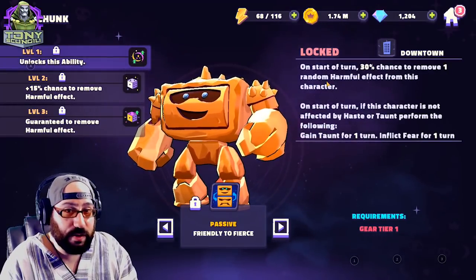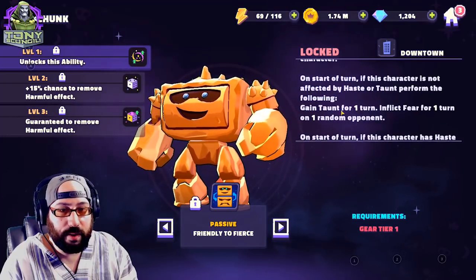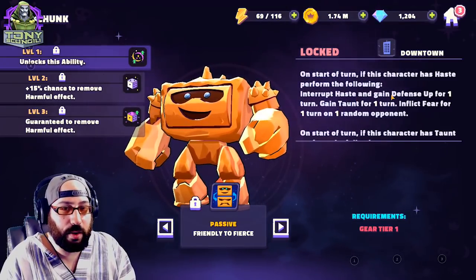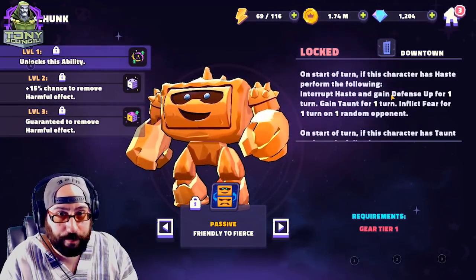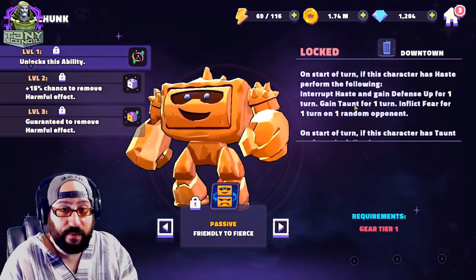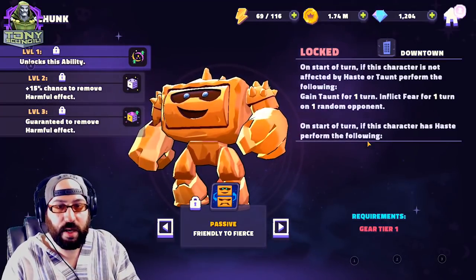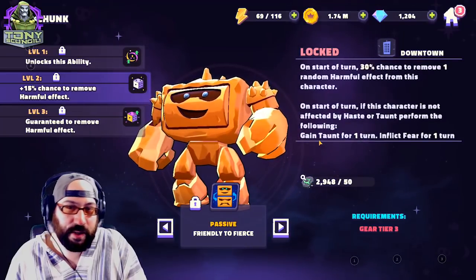Moving into the next ability: on start of turn, 30% chance to remove one harmful effect. On start of turn, if this character is not affected by haste or taunt, he gains taunt for one turn and inflicts fear for one turn on one random opponent. If he has haste, he interrupts haste, gains defense up for one turn, gains taunt, and inflicts fear. If he has taunt, he interrupts taunt and gains haste for a turn. So he just kind of alternates between taunting and being hasted. Also a 15% chance to remove harmful effects — he's kind of a tanky bruiser character.